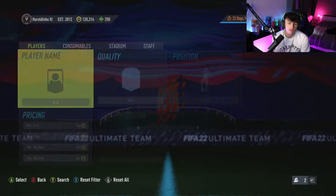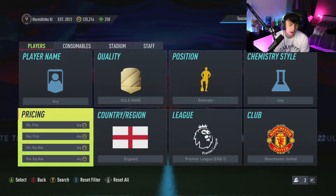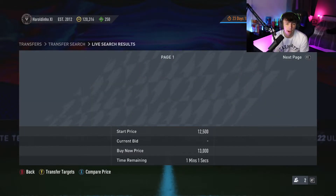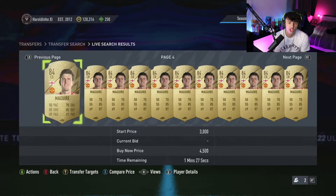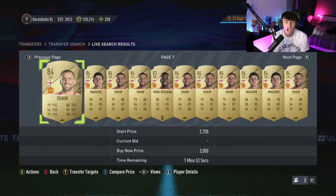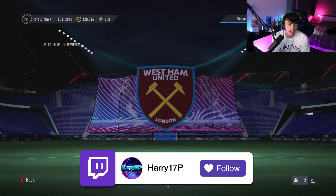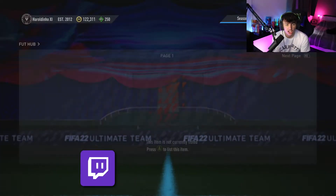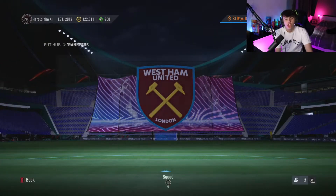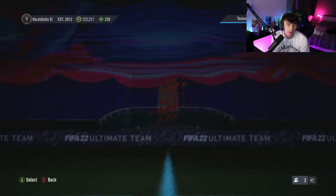That works really well because if you leave it on standard Man United Defenders, you've got Eric Bailly, Tellez, and other players that pop up. In terms of English, you've got Wan-Bissaka as well, who might pop up and can come up very cheaply. You've got three of them that will pop up, which gives you a nice selection. As you saw there, great example of how well it works — I've done it for literally about four searches and picked up a Harry Maguire, and he's already sold. People obviously want to buy 84-rated cards, especially when there's promo packs in store.